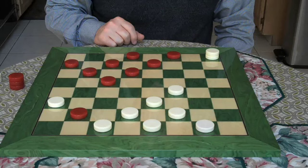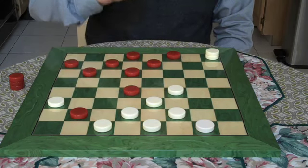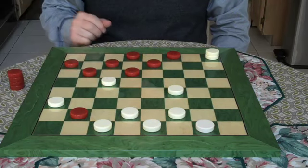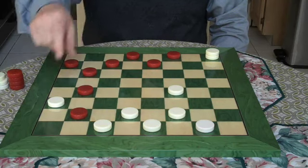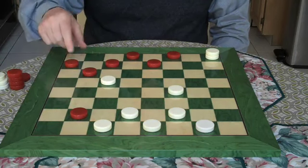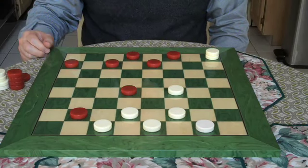I go 14 to 18. 23 to 14. I take a shot — you let me take a shot right here. Thanks for the piece. I jump 21 to 14. I go 9 to 18. You have to. Everything here is forced. The three elements of checkers are time, space, and force. I have to jump.